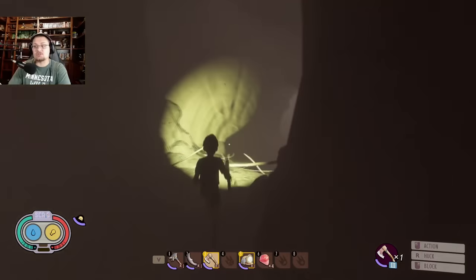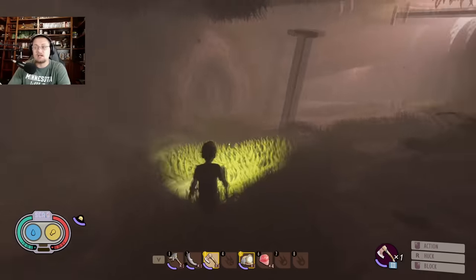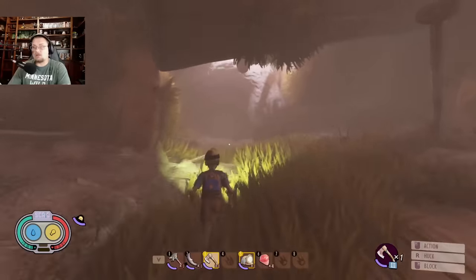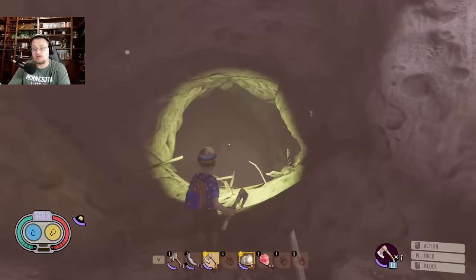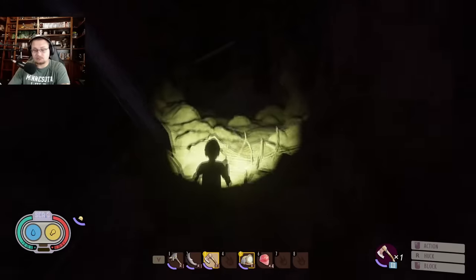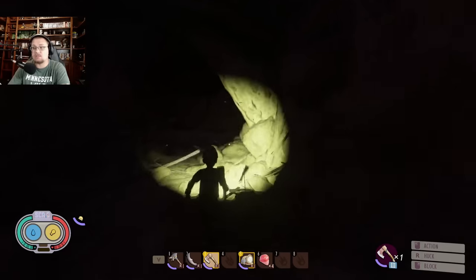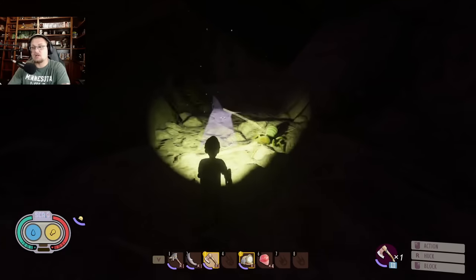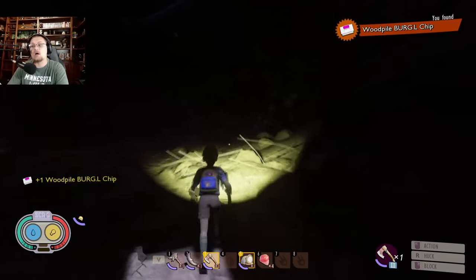Just run past everything and as soon as you get down into this room right here, you'll know you're in the right room because it's all lit up. Take a right and run straight over this way. When you get over here, there's going to be a giant wood knot right in front of you. You need to use a tier 3 axe in order to cut through it. Once you've cut through that, run all the way down to the bottom. You will notice there is a giant termite — the termite king — down here, and right here in the light you will see the wood pile burgle chip. Grab it and run all the way back to Burgle and give it to him.